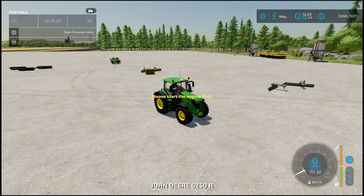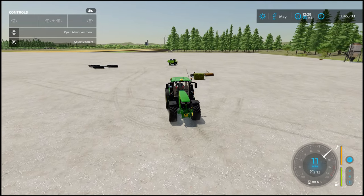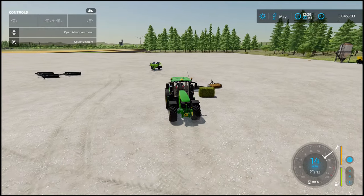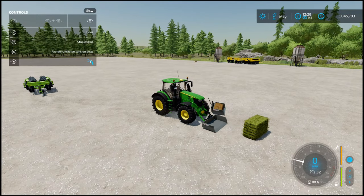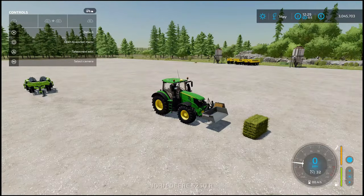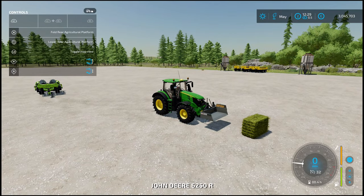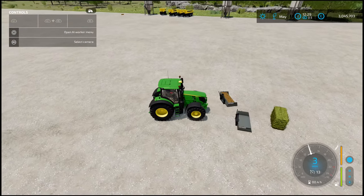I'll hop into the John Deere and have a look. This is a nice little bit of kit — perhaps more suited to stone picking for the capacity option. Controls: L1 right-click left to right pivots it, and right-click up and down raises and lowers it. You can do a quick dump if you wish.